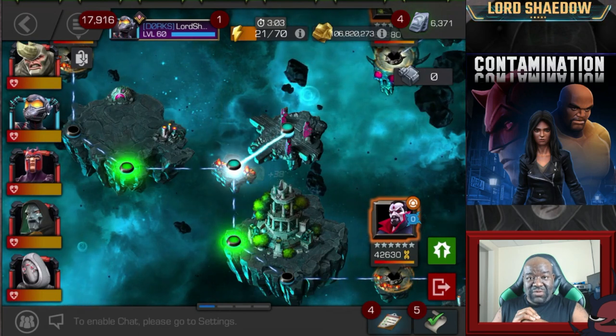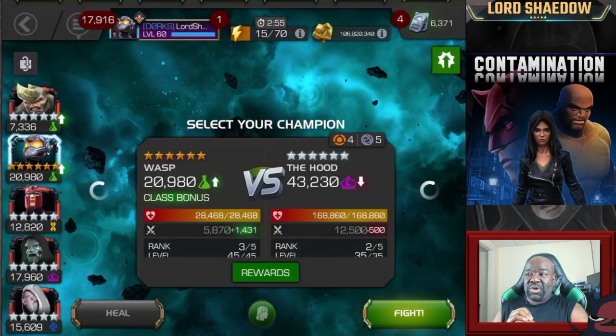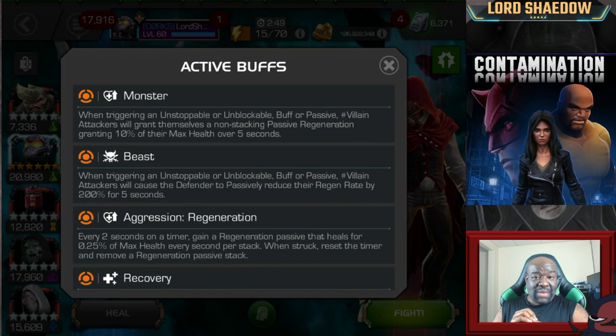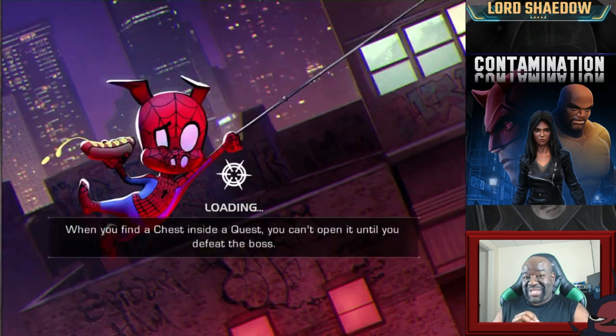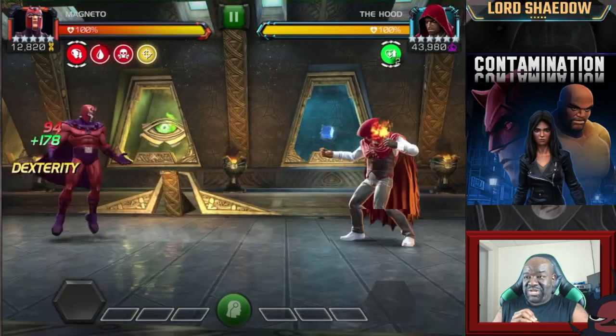If you see the team that I've chosen to go in here with, you'll see that I'm going in with Rhino. You may ask yourself why. Let's take a look at the buffs. Monster means every time I go Unstoppable or Unblockable, I'm going to put a passive regen on myself, so I'm healing. And Beast says that every time I trigger that Unstoppable or Unblockable, and if I have the villain tag, I'm going to put a degen on them. But Magneto here goes Unstoppable every time he fires off a Heavy.